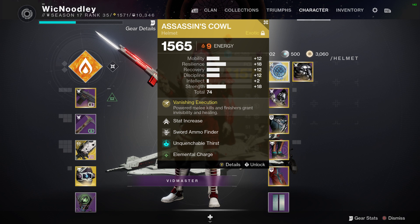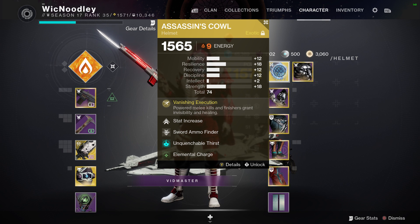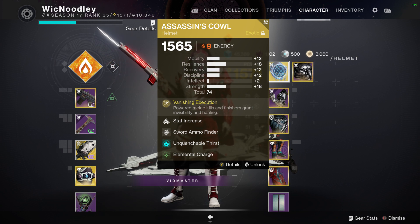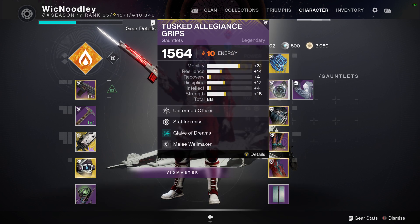What the Assassin's Cowl basically means is your powered melee and finishers grant invisibility and healing. That gives you a synergy with what's happening in Solar 3.0 right now — restoration, radiance, and that whole deal. But for people that really love the sneaky ninja stuff that Void gave us, it gives you a taste of that, like an appetizer, while you still get to sample everything Solar 3.0 has to offer.